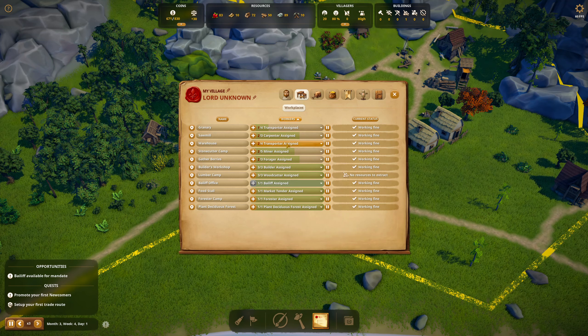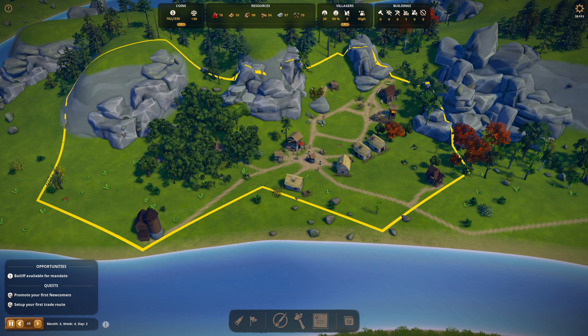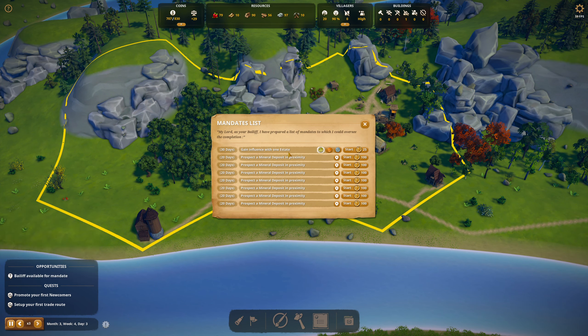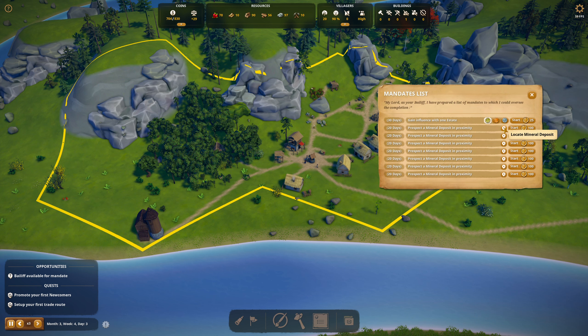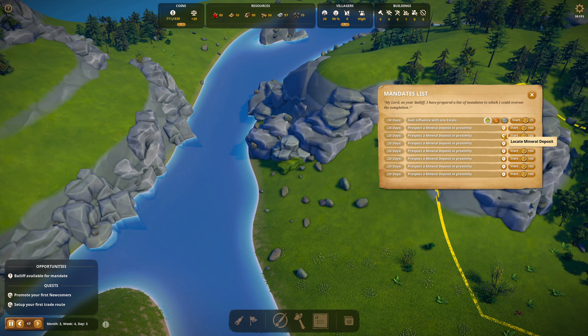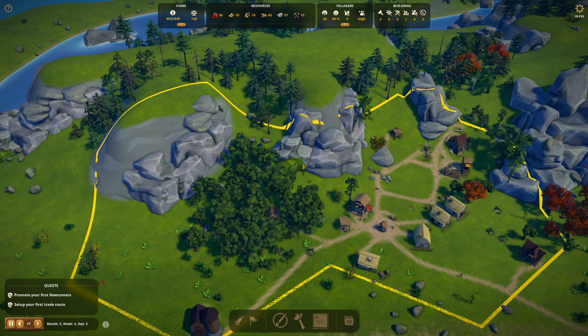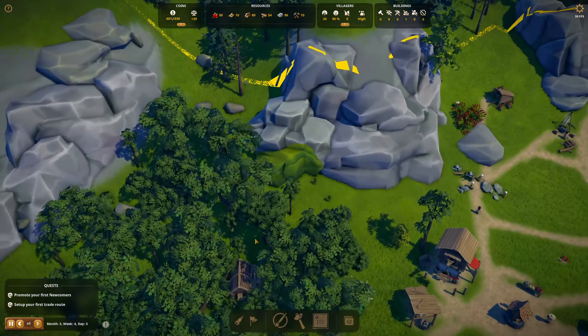Sitting on 694-700 cash. Let's go ahead and prospect one of these mineral deposits. Let's see — where's the one that's right next to us? This one. Prospect that for us, Mod, and I will promote you. That's some heavy woodland — I love these oaks.